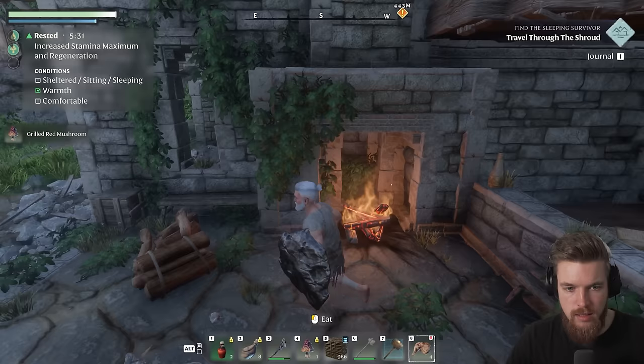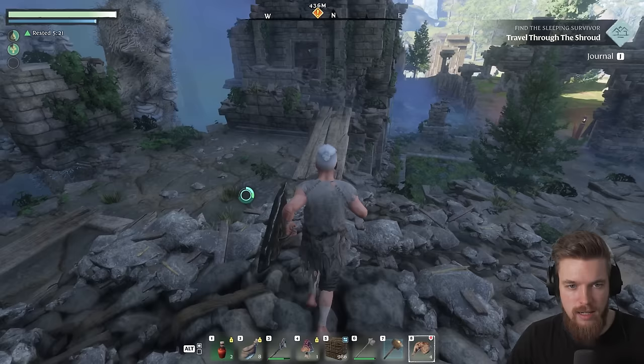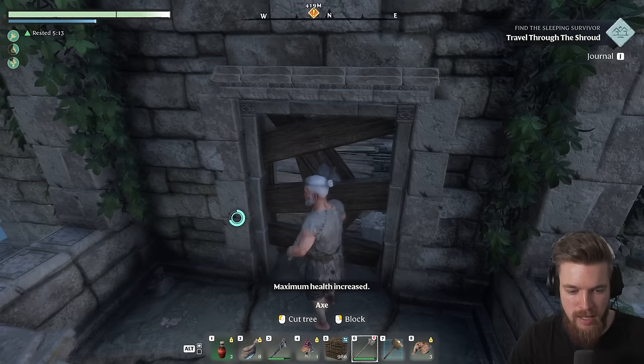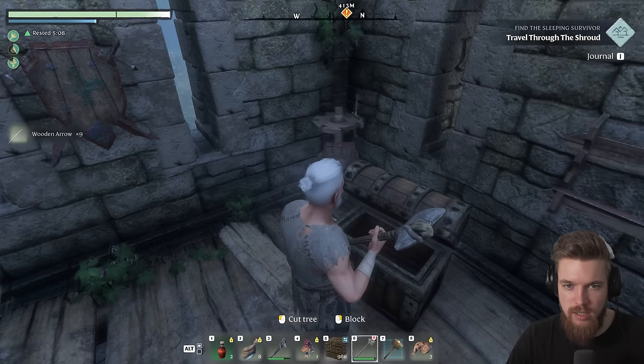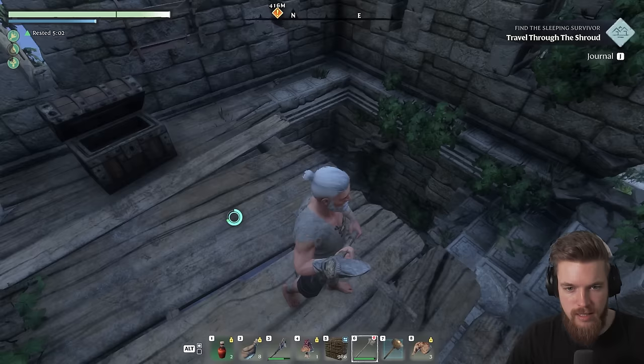Now we're going to loop around to the left, above the blacksmith. There's actually an interesting area up here in this ruined village — it looks like we can jump over to that balcony in the distance. I ate some meat accidentally, but my health bar has expanded. I'm going to smash down this door — there's actually a secret treasure chest here which we can loot for some wooden arrows. Make sure you smash these shields and stuff as it can be a good early source of weaponry.